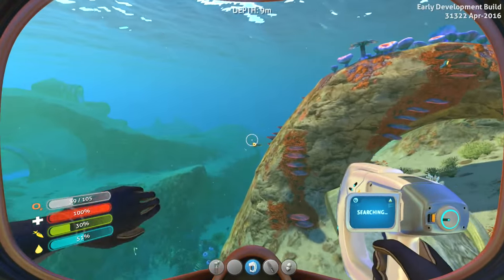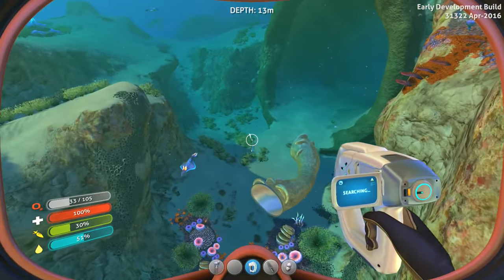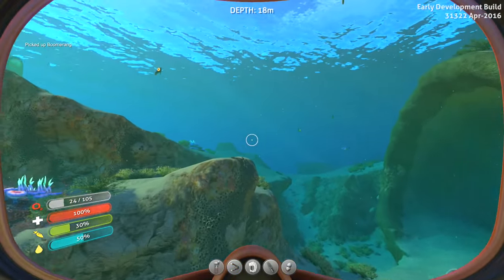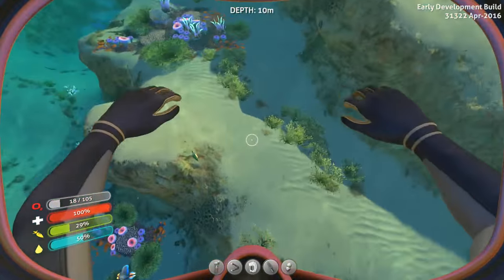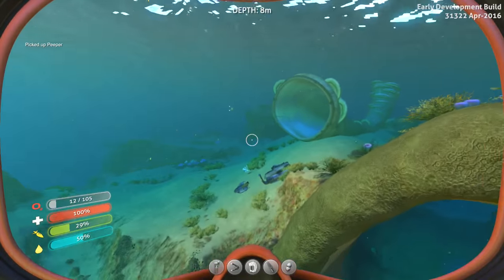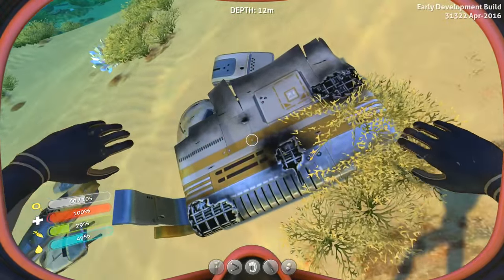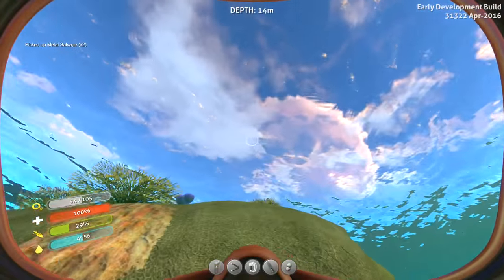Let's grab another peeper here. I haven't scanned a peeper yet — probably because they're so fast. Got you, boomerang. Put you in my boomerang holster. Come here, peeper — you're tasty, you got good protein in your eyeball. He's fast. Gotcha — your eyeballs are mine. Burned up a lot of oxygen just chasing around that peeper. Let's head on back and break that down into something worthwhile.